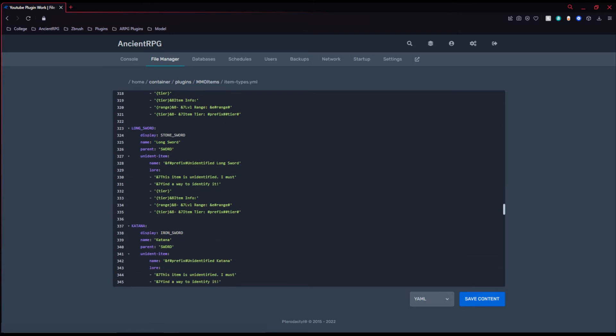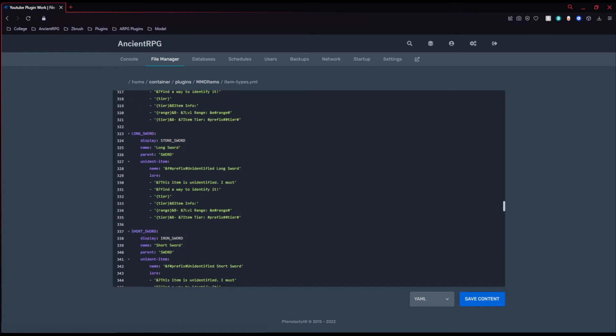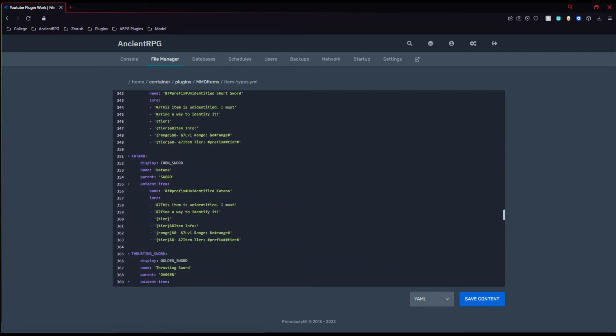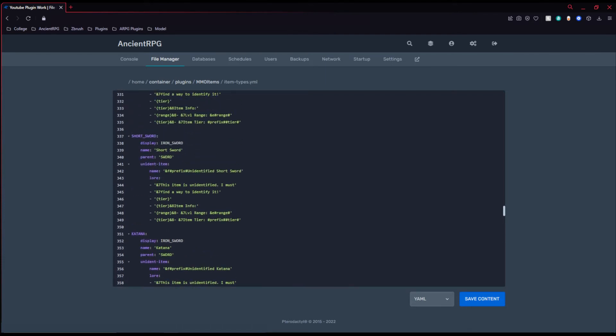Let's go ahead and create a new type using this format. Let's say we want to create a short sword. You can see we have the long sword entry, so we'll add: short sword, short sword, katana, katana. We can edit any other lore that we want, but we now have a new category.